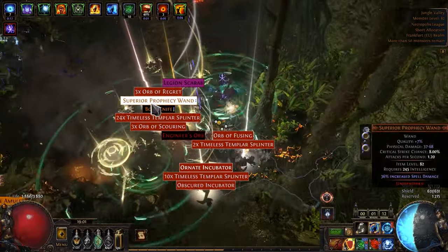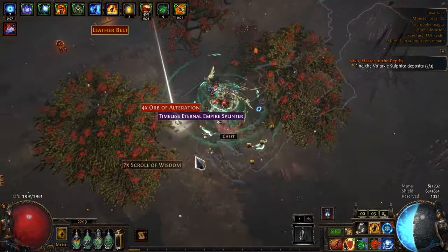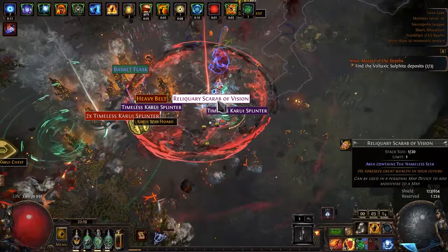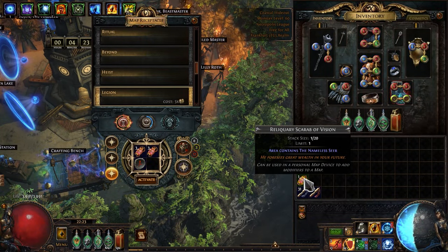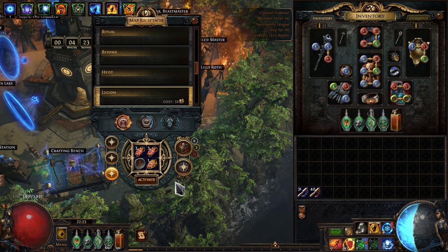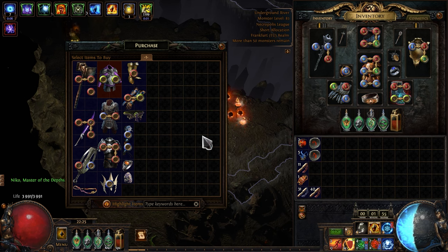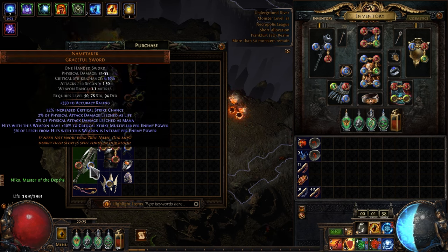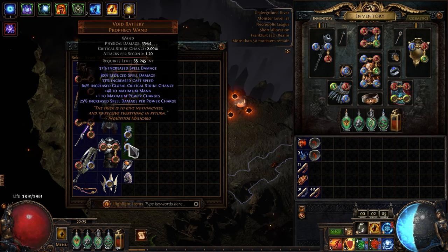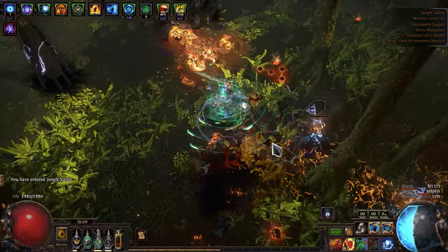My favorite sound — easy money. And what do we have here? This scarab is worth three divine orbs! Let's see what this nameless scam is. Easy money. This is how the first days of the new league went for me.